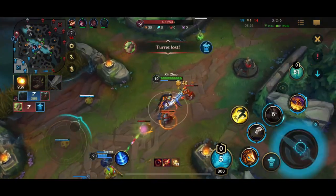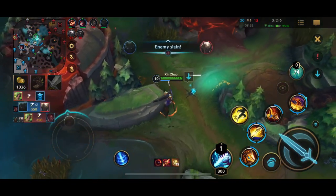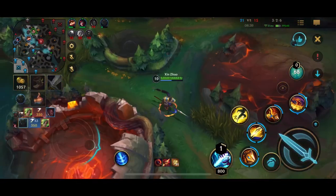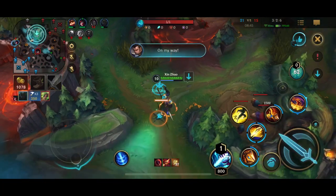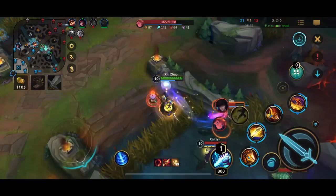Now just pushing out these waves and farming up. I see that they're pushing top side so I'm trying to make it over there. Looks like that Pyke is actually popping off right now. They might go down to the Zeri — they're actually able to pick up the Zeri. So now I started to head back, I think they're going to rotate toward top side to try and save the turret. But looks like they were just looking to push mid lane. So now I'm trying to chase them down.